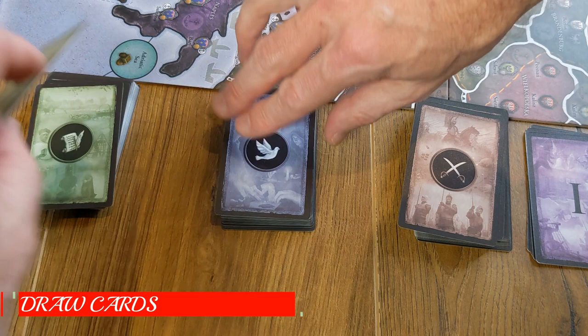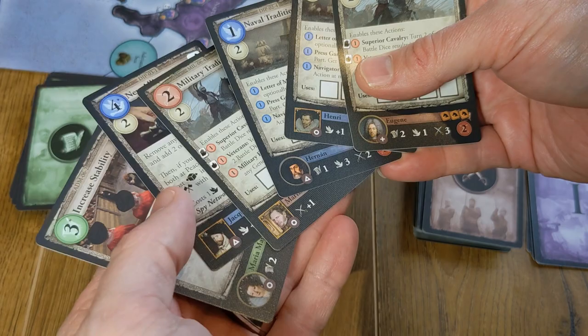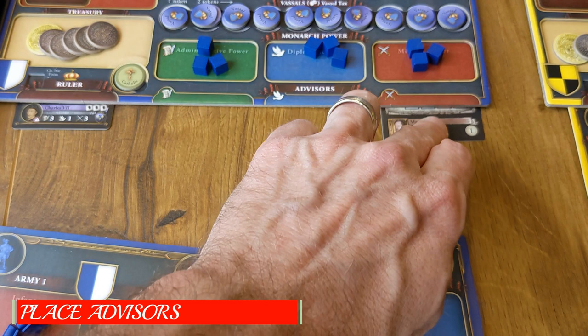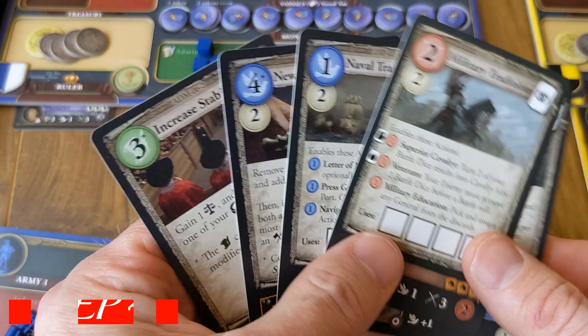Instead of the draw cards phase of the first round, each player in turn order draws one card from each of the action card decks, plus any other three action cards of their choice. Then players can appoint any advisors and leaders they have drawn into their hand, paying the hiring costs shown in their lower right corners. At no cost, each player may hold up to four action cards in their hand, discarding as necessary. Note that the hand size limit at the end of phase five is five action cards.